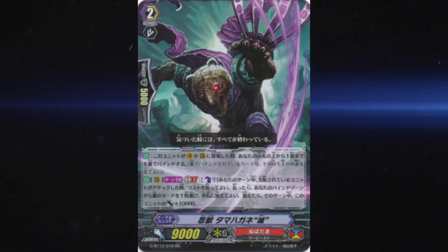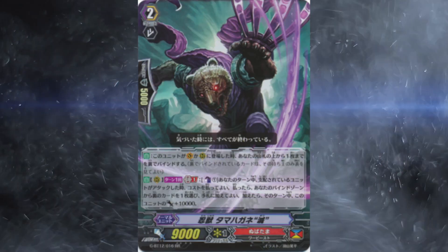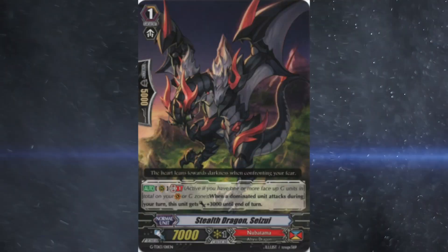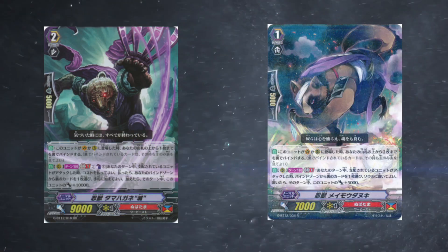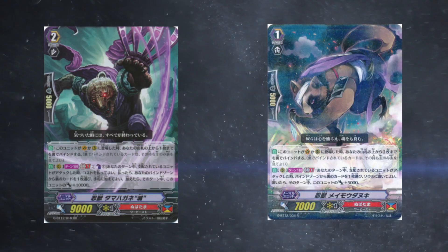Some also use the new teddy bear but Oongai is the real threat. For grade 1's we see stride fodder, unflip perfect guards, and from there it's a huge fight for room because they have so many amazing grade 1's. Some people play the early-game discard dragon but most go for big columns with Sezui and unflip from Tengai, and then there are also the new GB12 grade 1 and grade 2 with a totally different skill — the teddy bear.